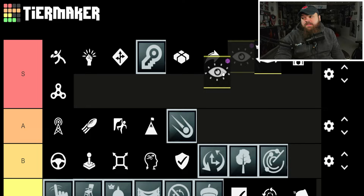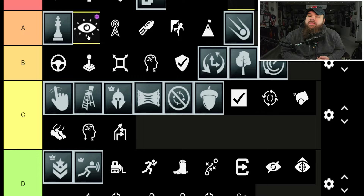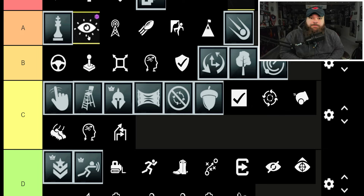Omniscient is essentially Identifier plus Threat Detector — I'll put it A-tier, could see S-tier depending on what you value. Post Up I'm putting top end of A-tier — really nice for inside stuff. I like it on the center or guards. It helps because in Madden they'll actually shed faster off a double-team than a regular block, and Post Up prevents that. It also works in the run game.